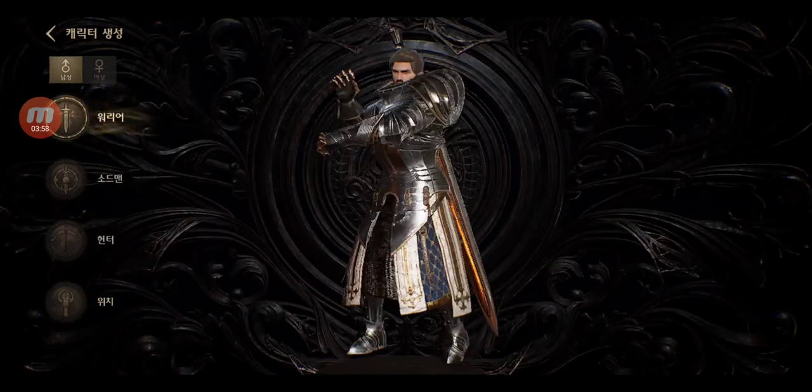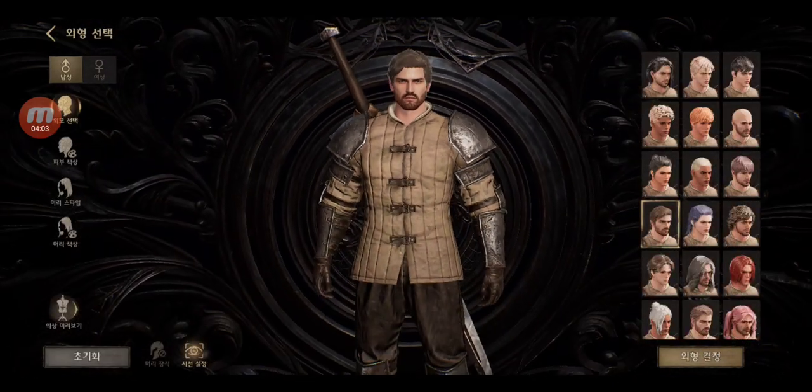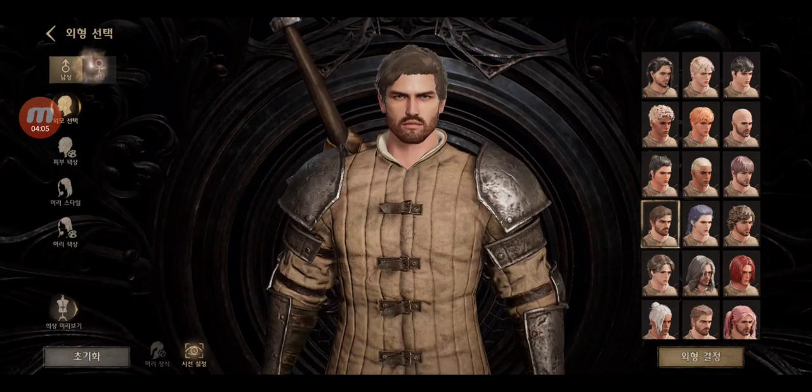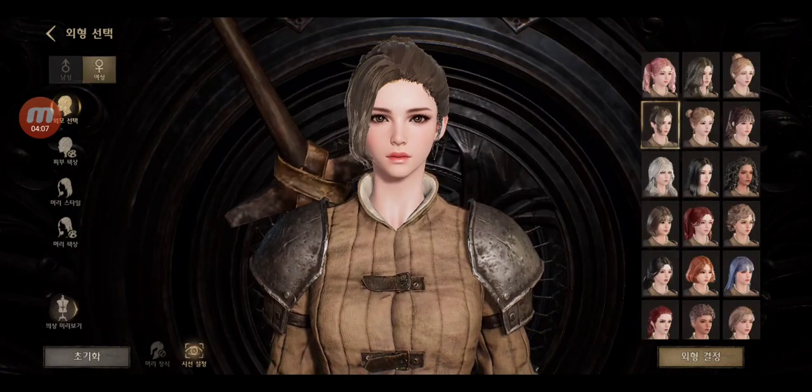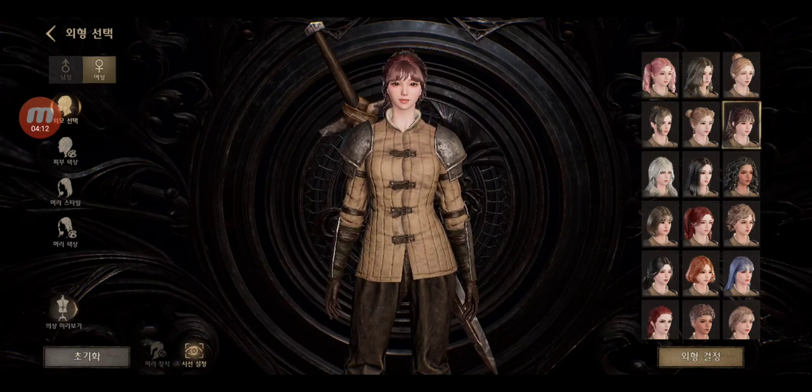Okay, let's select. I'm definitely gonna go for the great sword. Character customization — that's really nice guys. You can select male or female, and we have some pre-made options here, at least for the head. Wow, there are lots of options. I love it.